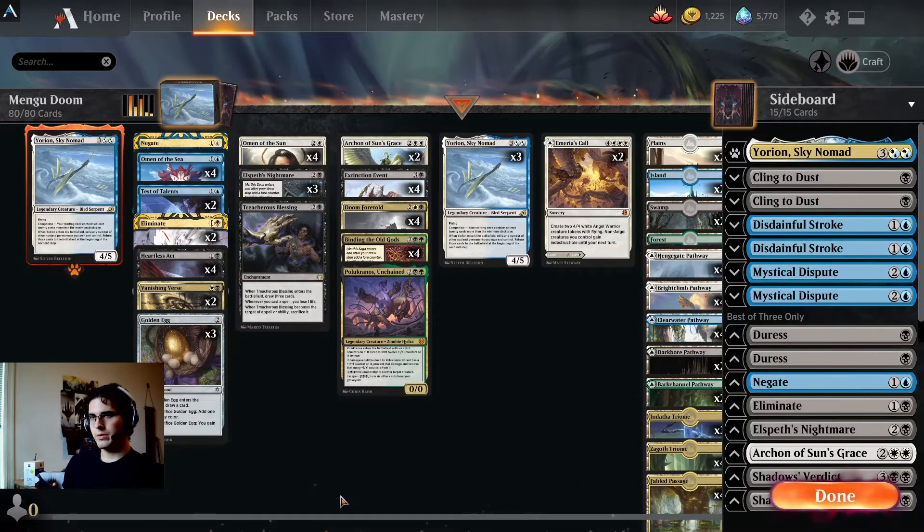Alright, what is going on y'all? Today we're going to be playing some four-color Doom Foretold. Andrea Mangucci has played some version of this deck for every tournament I've noticed in the last couple months, and he seems to be the only one playing it, which got me very curious. So I'm going to see what it's about, just give it a try here.